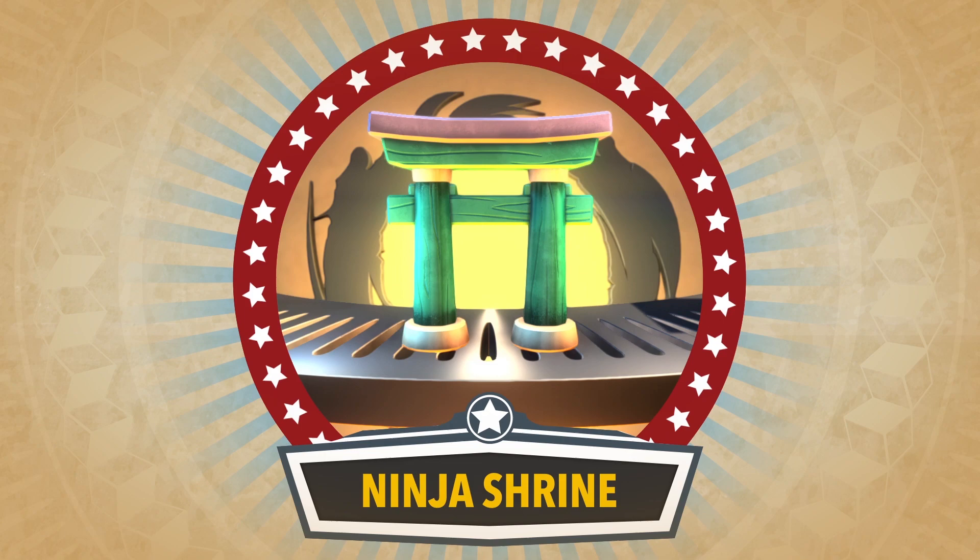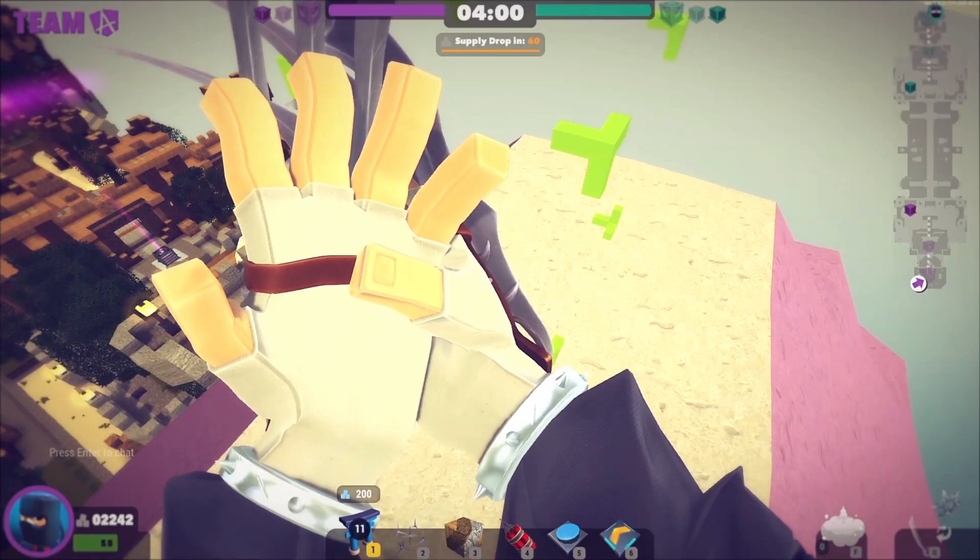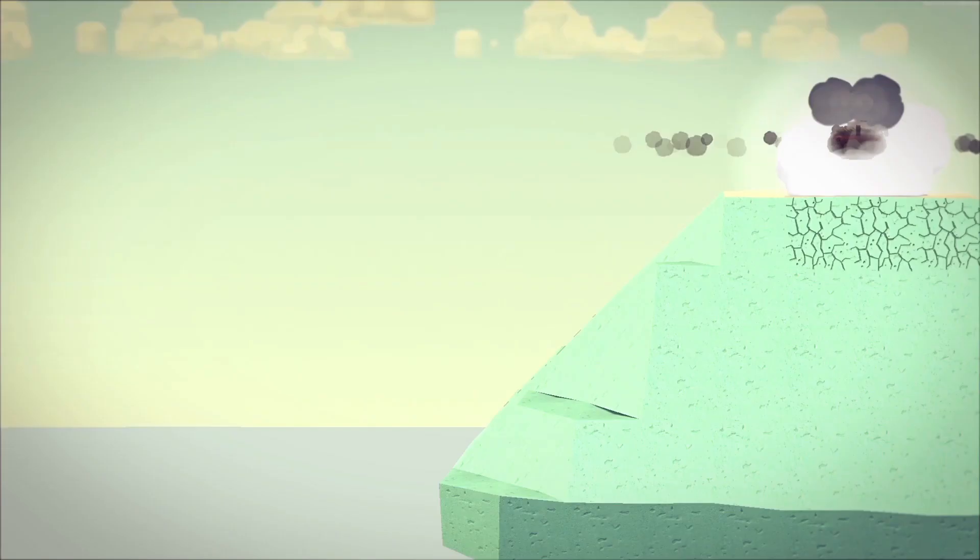The shrine is OP's unique block. Once built, it allows Juan to use his special vanish ability.